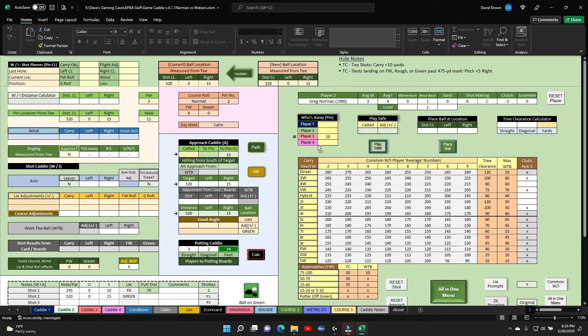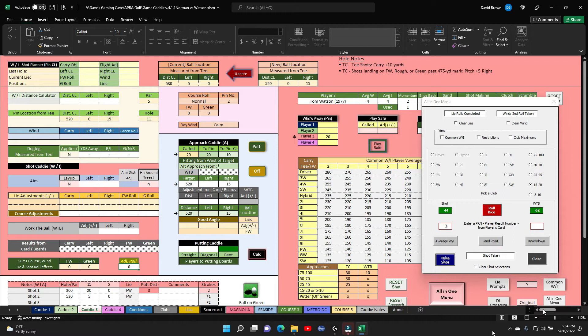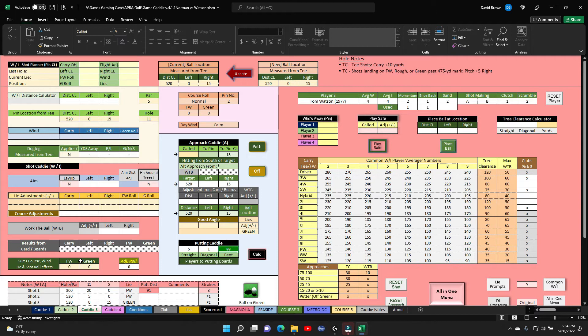Back to Watson with a 20-yard approach. Rolls a 44, approach gives a three. Takes the shot — 520 right 15. He's on the green, five straights and one diagonal away. He's got a long putt at 88 feet. Both players are way off but on the green.